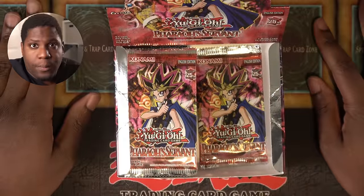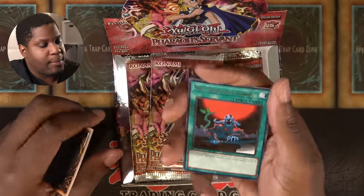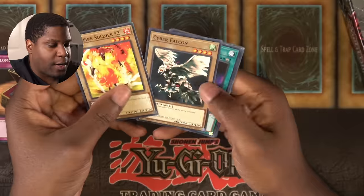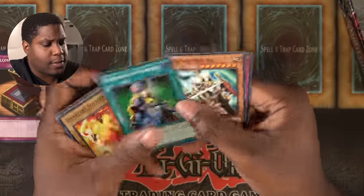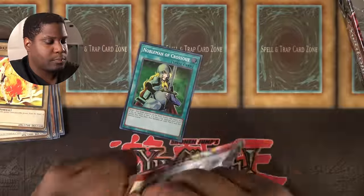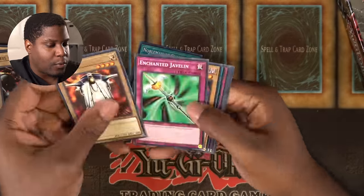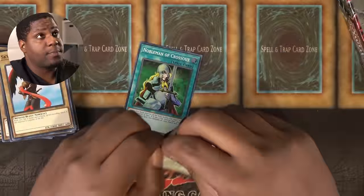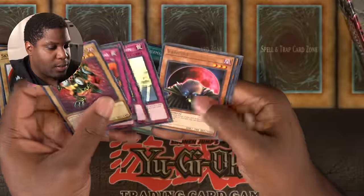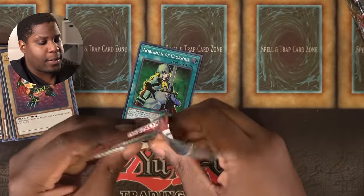Pharaoh's Servant — will the pulls be fire? Let's find out. Nobleman of Crossout — good for hitting those face-down cards. So far only one holo, but we're not going to panic.